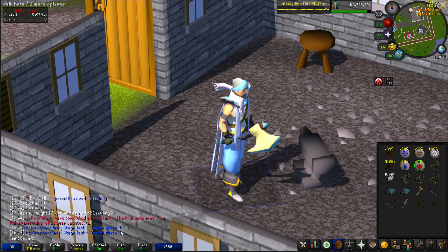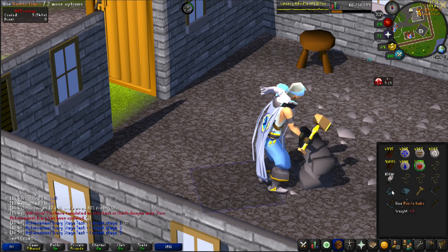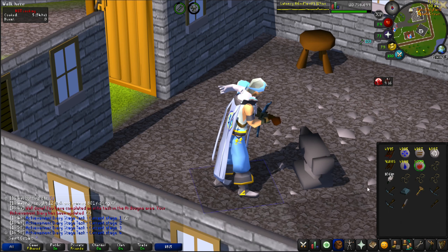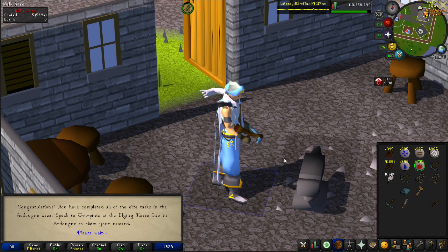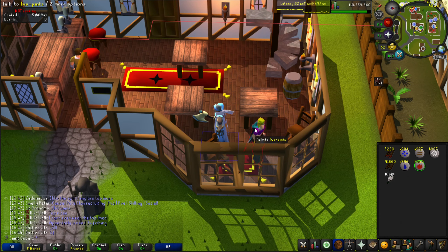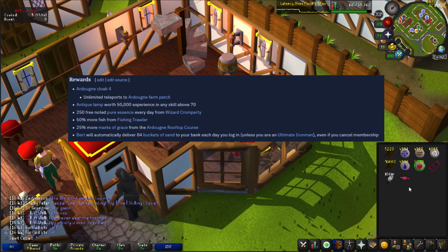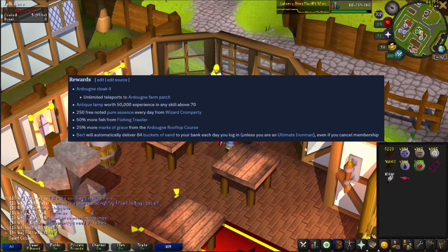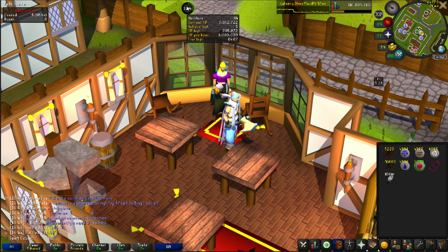That's 50,000 herblore experience closer to super combats, and I get unlimited teleports on the Ardougne four. Let's make one limb... attach it here... stage four and there it is - Ardougne elite done! This is our second elite diary done. The unlimited teleports to the farming patch are going to be super OP, and the extra marks of grace on the Ardougne course will be very nice for staminas. Putting that 50,000 experience into herblore brings us one step closer to super combats.